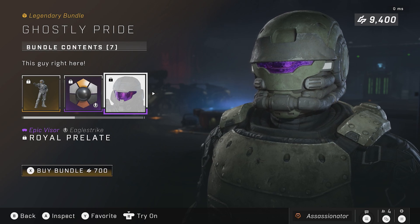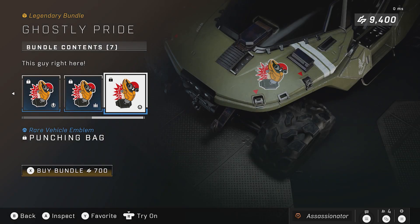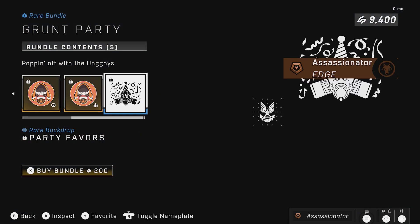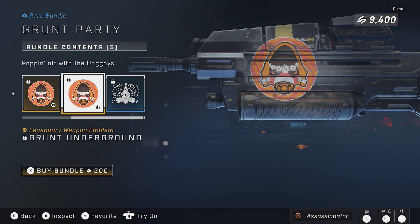Then the nameplate emblem bundles — basically the dummy grunt, the punching bag grunt. Moving on to Grunt Party — I would love a kill effect that was the grunt party, and it should have been included along with this grunt underground. So you got the nameplate emblem bundle here along with the backdrop. The backdrop kind of sucks because it covers up part of the face. But here is the emblem bundle.